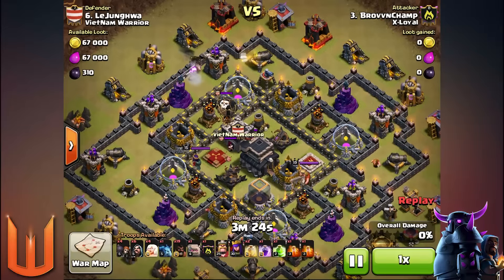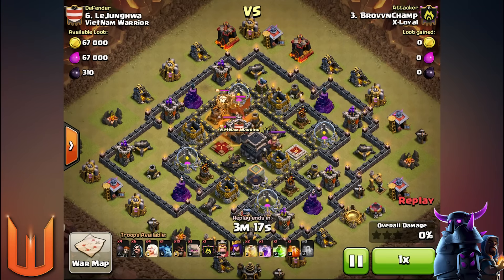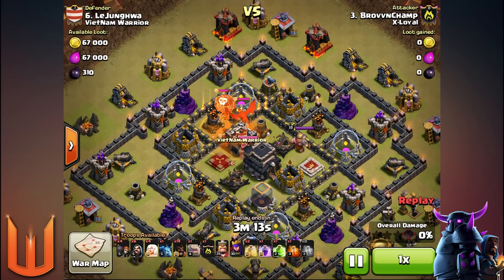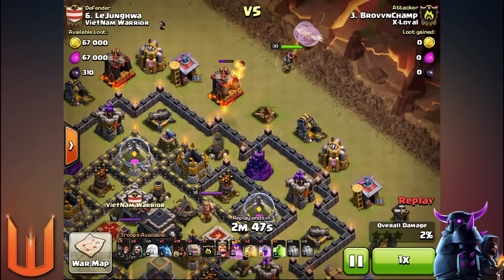Coming in at number five is the AQ Walk, which is usually paired up with the GoHo component. As you can see, he's lured the clan castle with a hog and put the double poison on that drag-loon combination to knock it out. The AQ Walk's purpose is not only to clear the trash on the outside and start the cleaning process, but also to deviate the hogs away from double giant bomb possibilities on the outer ring.